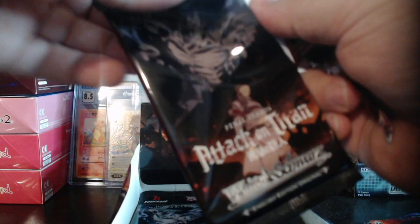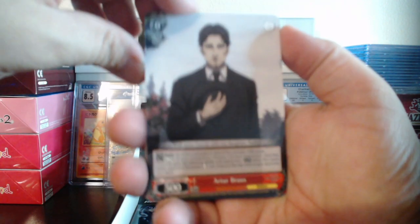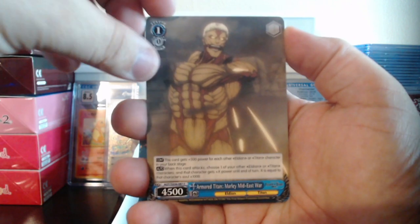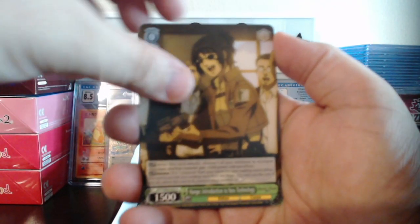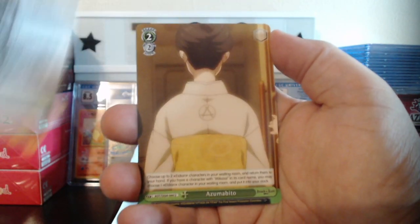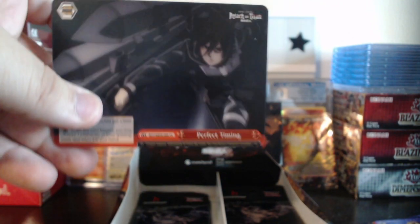We have Archer, Armored Titan, Willy, Porco, Hanji, new Omnidirectional Mobility Gear — that's a mouthful — Azumabito, Jean Strength and Resolve, and the last card being Perfect Timing.